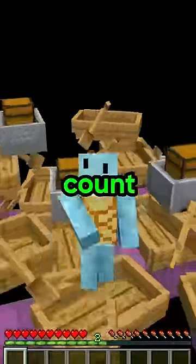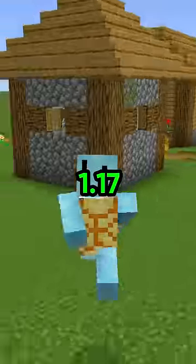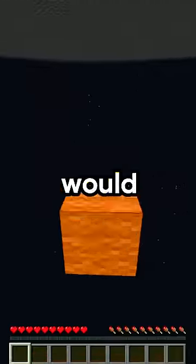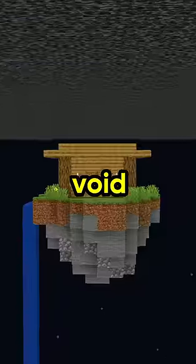But this doesn't technically count as building inside the void. So the second method is to convert an old superflat world to 1.17, which updates the build limit. This will cause Minecraft to glitch out and allow you to place blocks and build whatever you want inside the void. So that's why.